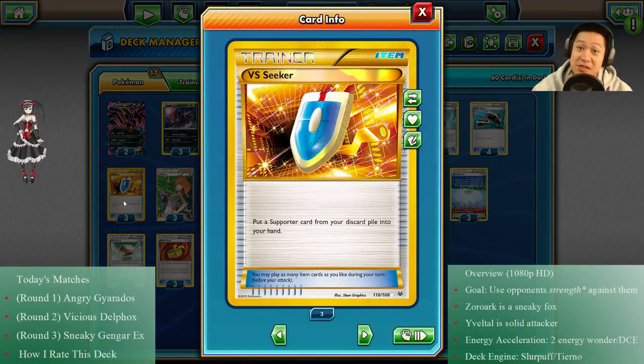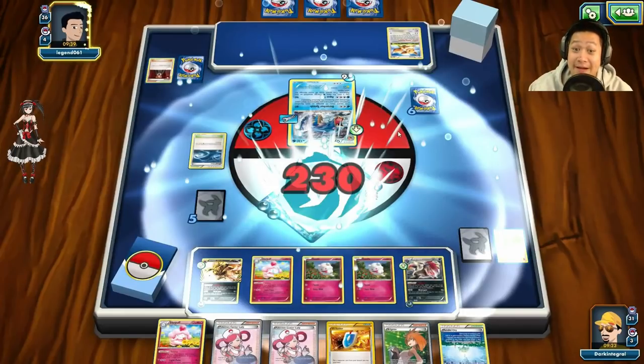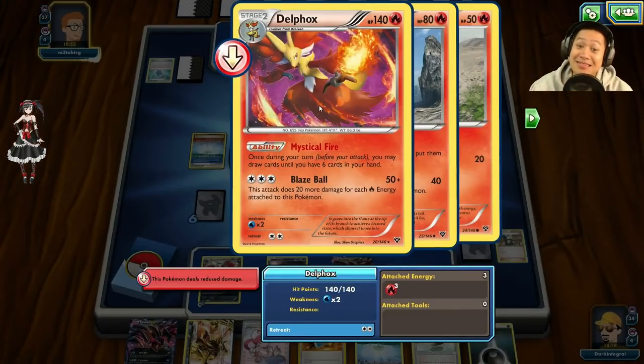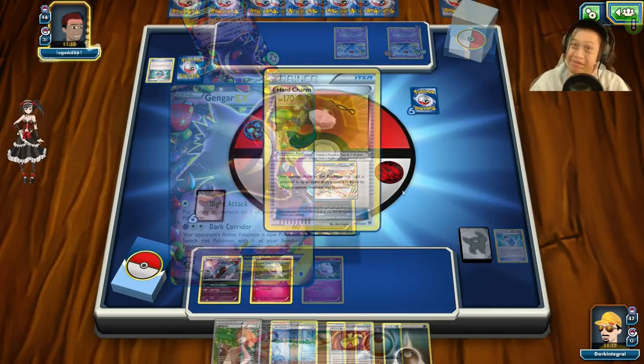I have the VS Seeker which just gets me all the trainers and lets me repeat them. Now, tournament matches — five prize tournaments. Semi-spoiler: first match we have a Gyarados that uses nothing about energy; then a Delphox which has some amount of energy; and finally a Gengar with ability lock. Let's just see how these go.